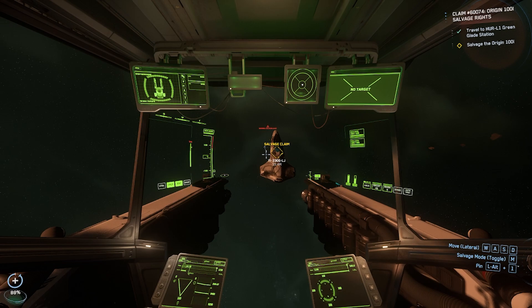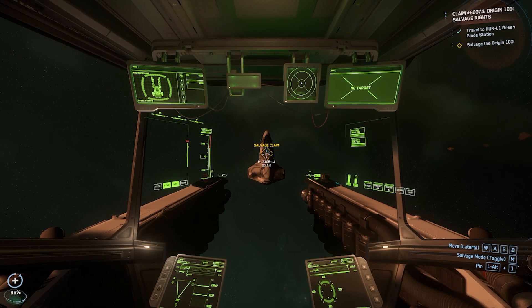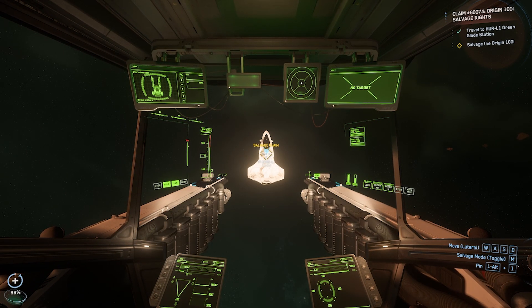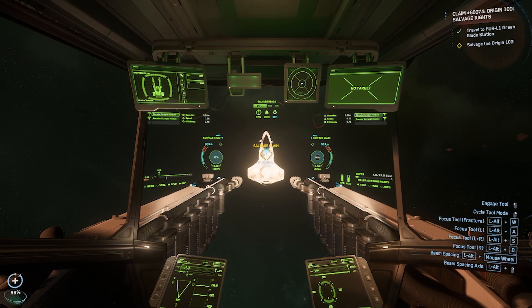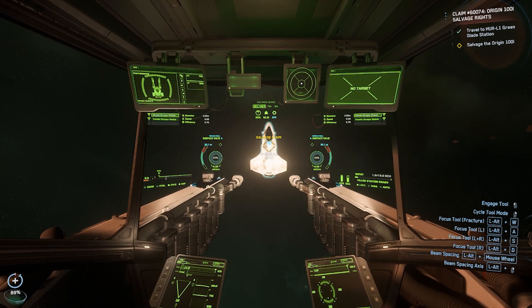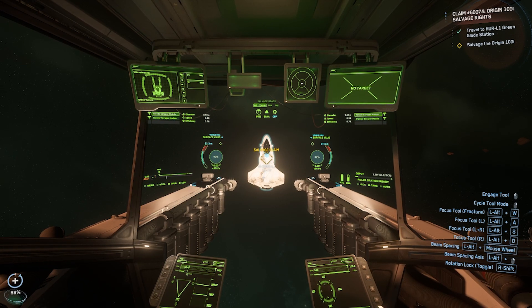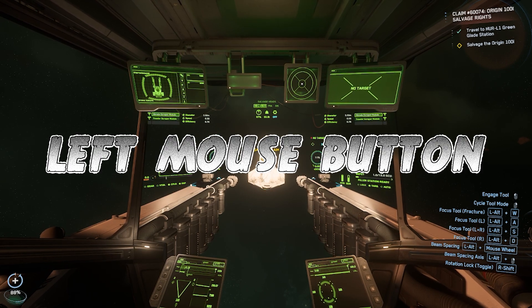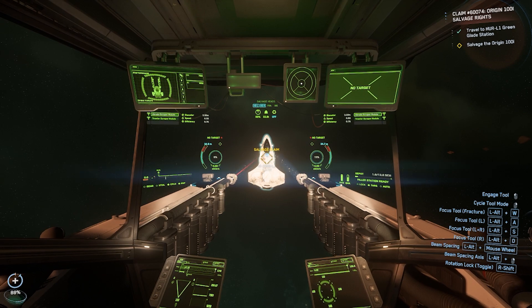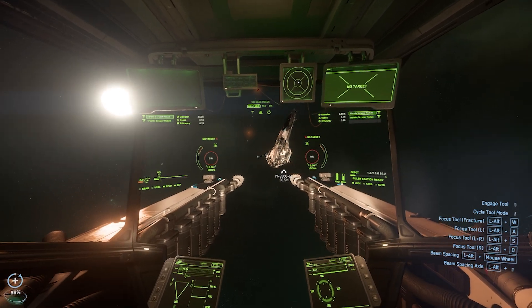As you can see, this is a little old 100i — I'm 53 meters away from the ship. What you want to do next is press L to turn on the lights, then press M to bring out your tractor beams and scraper modules. You can either use the ship to go up and down, or press G to make the ship stand still and only use the lasers. After that, interact with the left mouse button to engage the tool.